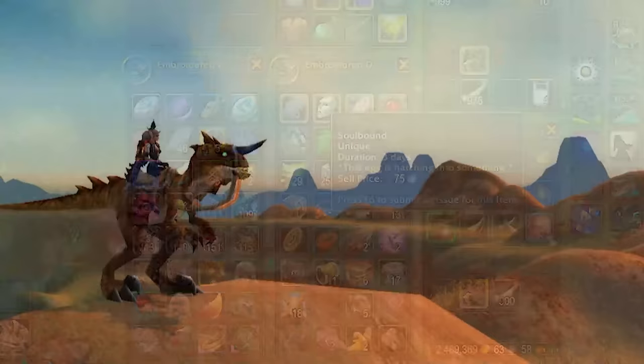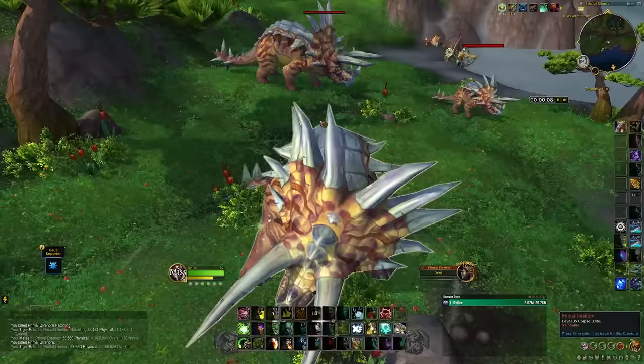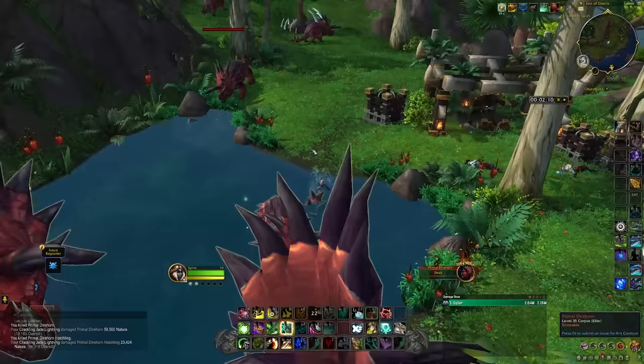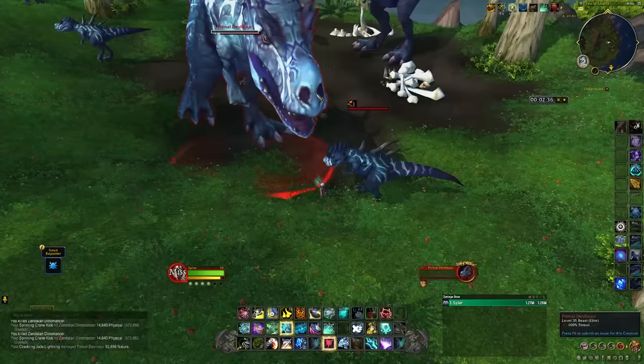There's another egg to talk about: the Primal Egg. This gives a 100% guaranteed mount when opened — either the Red, Green, or Black Primal Raptor. The tricky part is getting the egg to drop, as it has a fairly low drop chance, but it drops from pretty much any mob on the Isle of Giants north of Pandaria. When farming this, it normally takes between 15 and 30 minutes to get one, and for a guaranteed mount that's not bad at all.